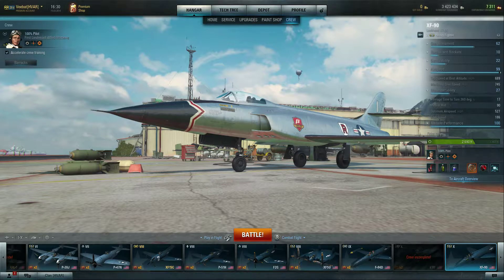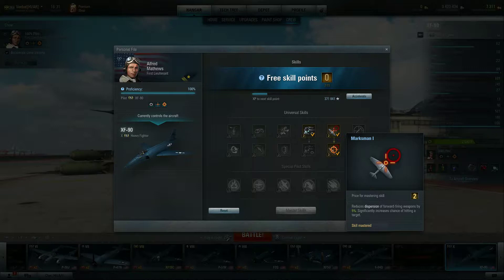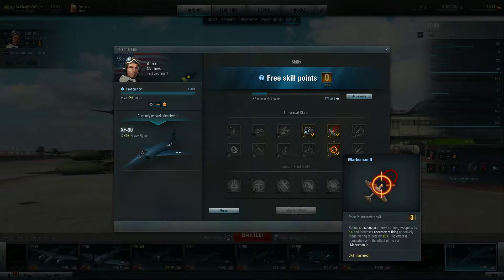I've also put on the improved radio sight. When you get to a certain tier — I want to say it's 8 or 9 — you can start using this. It gives you plus 15% accuracy instead of just plus 10%. We are also running Marksman 1 and Marksman 2, giving 5% reduction to dispersion each, plus a 10% increase in accuracy. How does it get more accurate against a maneuvering target? By all intents and purposes, I should miss more. So does this mean the game is making my bullets home in on the target or increase their hitbox? Probably a combination of those two.